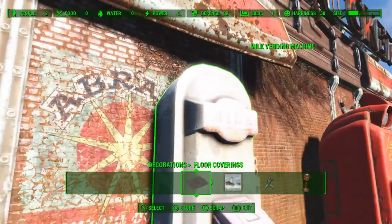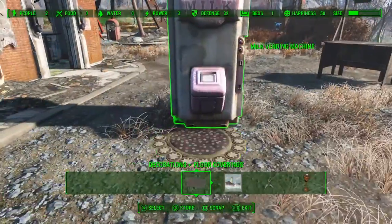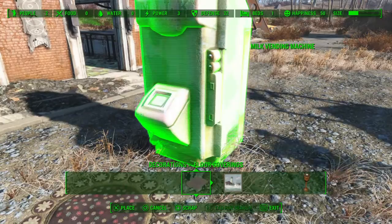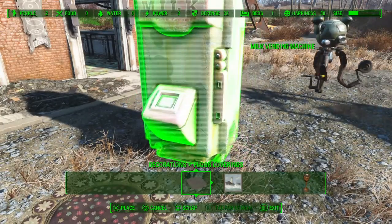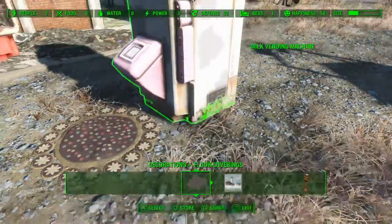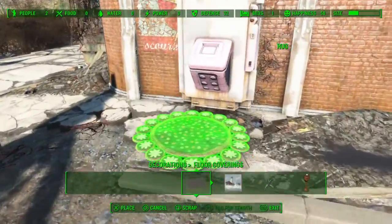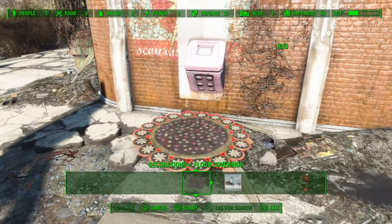It takes the hit detection of the rug and not the object, so you can do a lot of cool stuff with this. You actually don't even have to have the object fully onto the rug. As long as you get it close enough, it'll raise off the ground, and then you can get a little bit more leeway for sticking things into the wall.